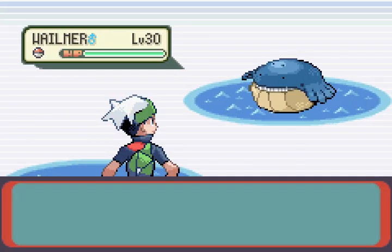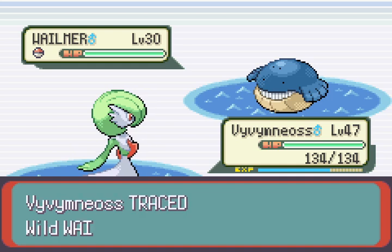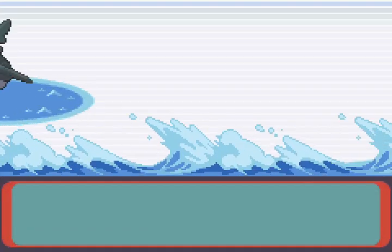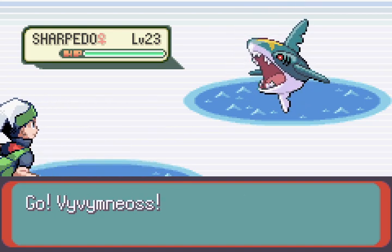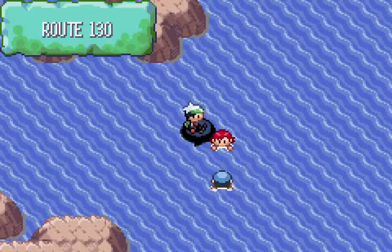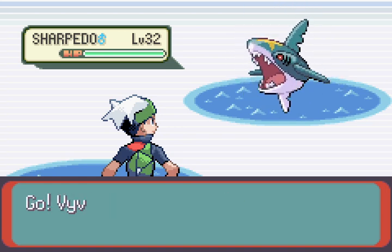Which if you don't know, Mirage Island is this thing in the original games where sometimes on Route 130 — I believe — there'll be this little area that only spawns in some of the time, with a bunch of really rare stuff on it. But normally the odds of it appearing are way less than encountering a shiny. It's one in 65,536. You're never going to get it in just a casual playthrough. In this hack, they fix it to appear.